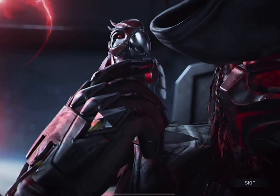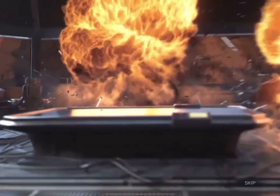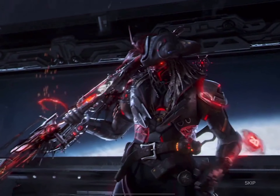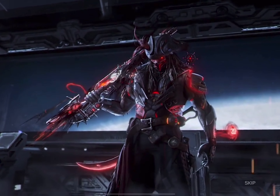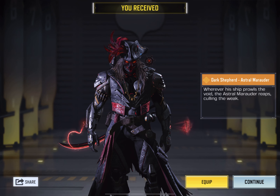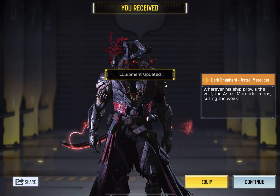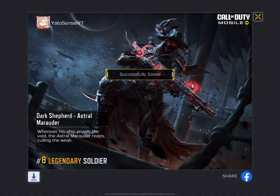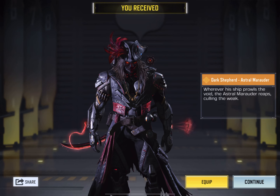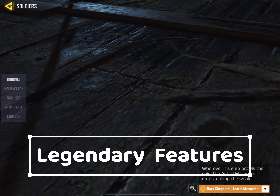Finally I have got the legendary character — I was waiting for it since the day I heard it will come, and now I have it. It's a good legendary character, I love to have it in my collection, better than the fully upgraded Mythic Ghost. Now I will explore the main items from this draw — the legendary Dark Shepherd and the legendary Type 63 — so watch the full video till the end.